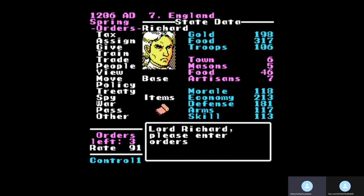This is the basic screen you work off of. The numbers can only go up to 999 for gold, food, and troops. The people in the pink section — town, masons, food, and artisans — count as troops as well; it's the total number of people working for the government. At the bottom is your army morale, and your economy, defense, arms, and skill. Those numbers go up to 999 as well, but I don't think I've ever seen any of them get that high — maybe in the four or five hundreds if you're really lucky.